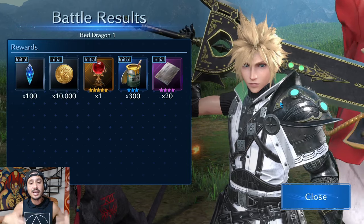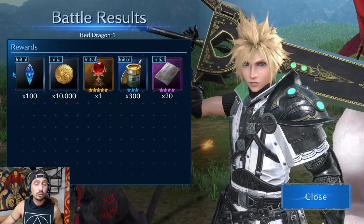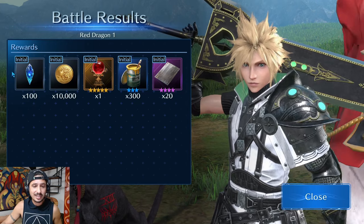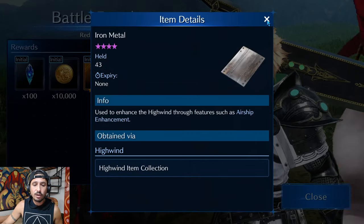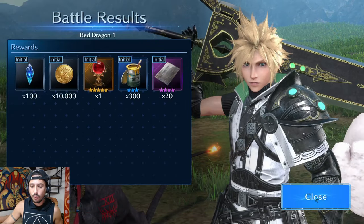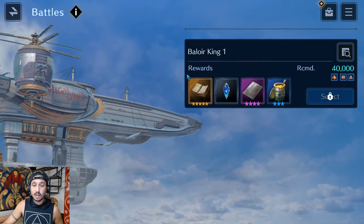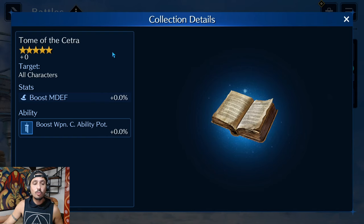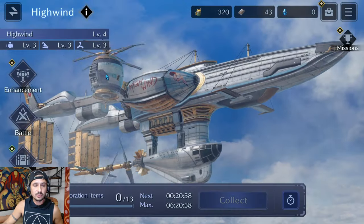We got 100 crystals for the boss fight — fantastic. We also got 300 paint cans, some iron metal used to enhance the airship, and the power orb. It looks like there's another fight here that gives the Tome of the Cetra, which boosts magic defense and weapon command ability potency for all characters — unlocked at High Wind level 6.